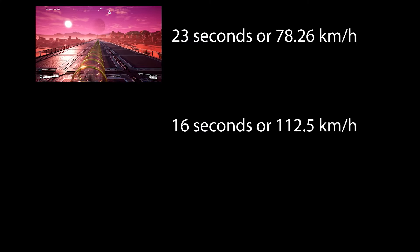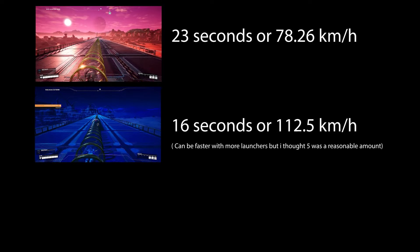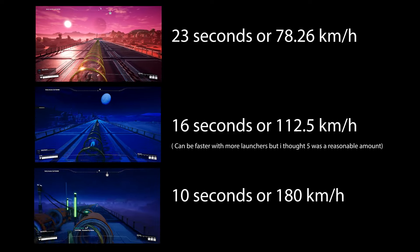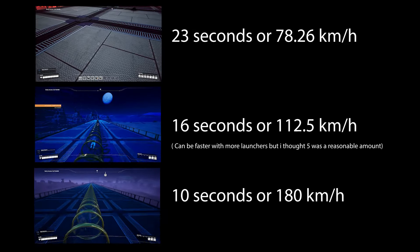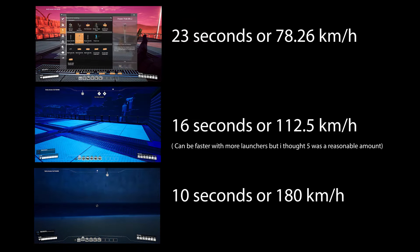Which brings us to hyper tubes, which are awesome. At the top, we have a plain single entrance normal hyper tube with 23 seconds. Second is a 5-launcher entrance with 16 seconds — obviously this can be faster with more entrances. And third is a 3-entrance launcher in a circle setup, with a ludicrous speed of 10 seconds including the build-up at the start, which is just stupid.